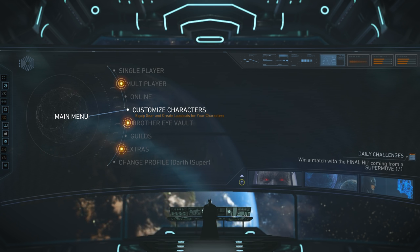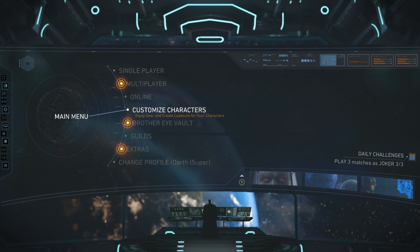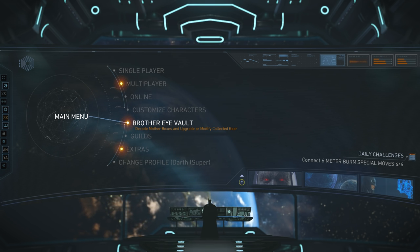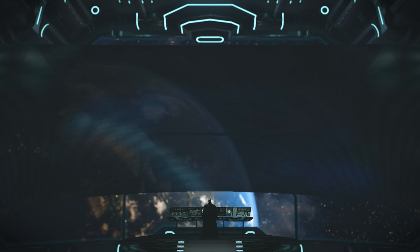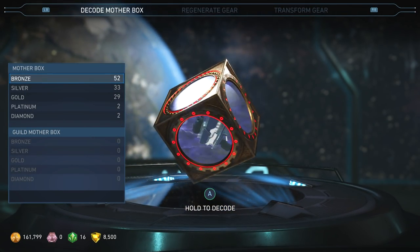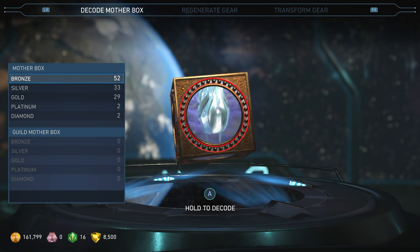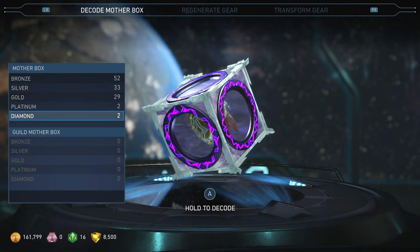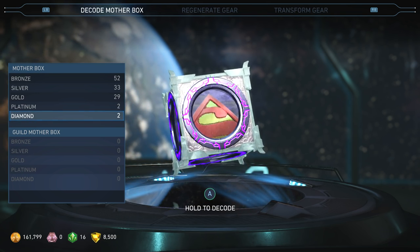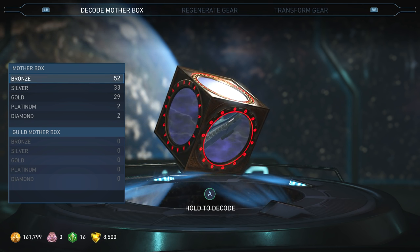I've been playing a lot of multiverse missions, and I even played through the battle simulator for every single character in the game except for Darkseid, because I don't have Darkseid — the copy I got wasn't pre-ordered. So I've been playing a lot for the time that I've had it and I've accumulated some mother boxes here. I don't know what diamond is — maybe you're just guaranteed legendary or something.